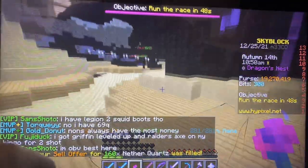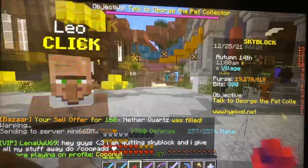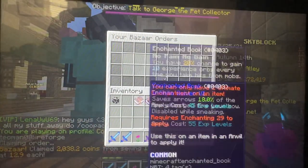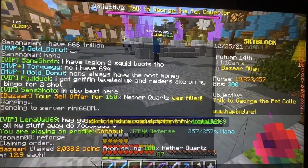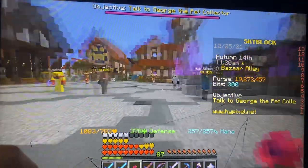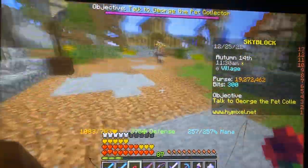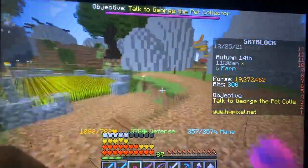When it says 'Bazaar: your sell offer for 160 Nether Quartz was filled,' you go back, claim it, and that's a bazaar flip. Basically, a bazaar flip is buying something and then selling it for more than the price you paid — that's how bazaar flipping works.